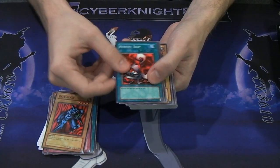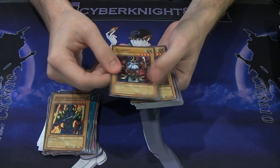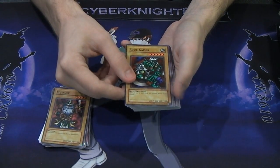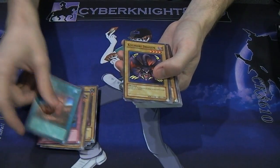Pale Beast, Remove Trap, Unknown Warrior of Fiend, Kyogacy. Some of the older cards seem even harder to pronounce than some of the newer ones — and I thought the Nordic cards were hard to pronounce. Good grief. Rude Kaiser, Ultimate Offering — great card. Fissure — another great card.